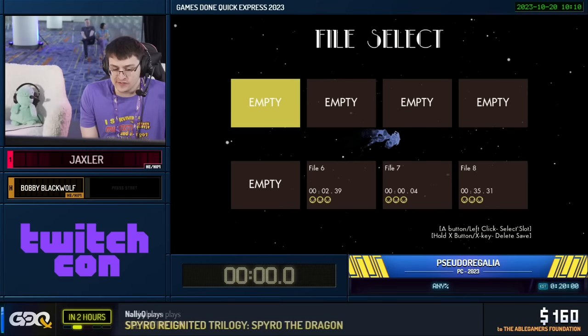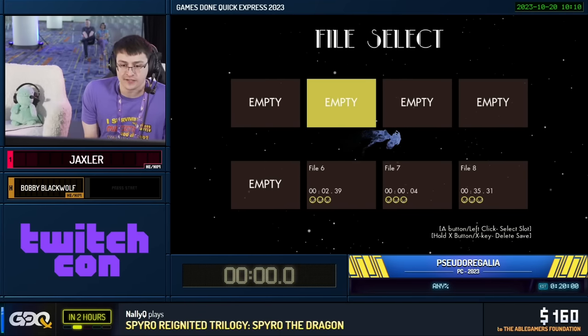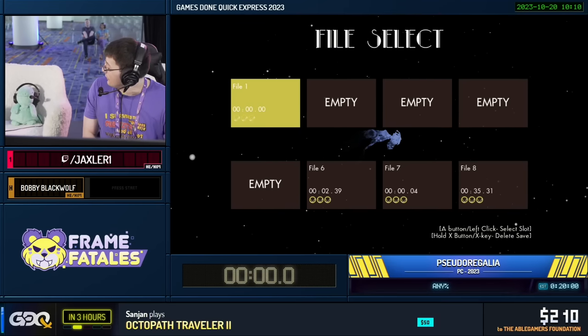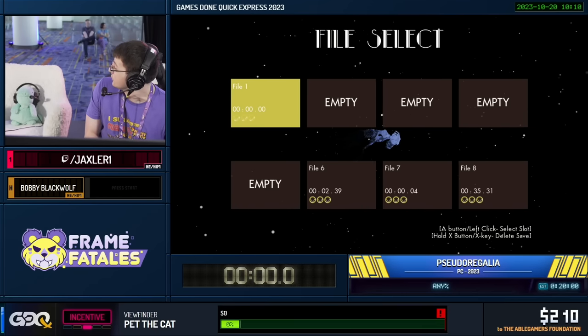We're going to be doing any percent. The goal of this run is just to beat the final boss as quickly as possible. I'm going to be needing to grab five major keys in order to do that, but other than that, anything's fair game. I'm going to need a little help from the crowd. We're going to start counting on five, and then we're going to start the timer on go. Y'all ready?